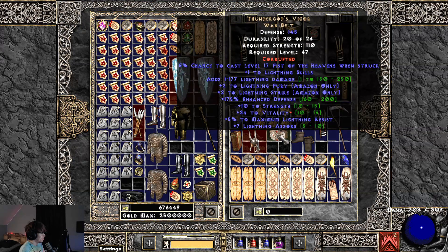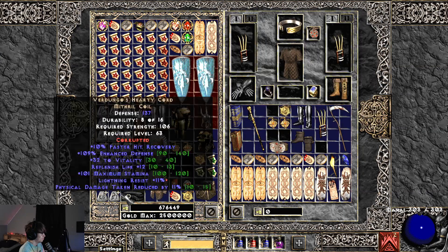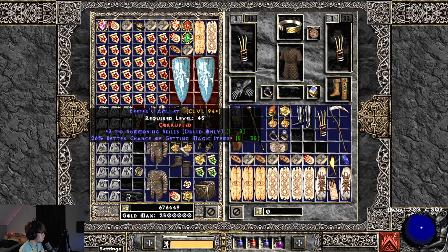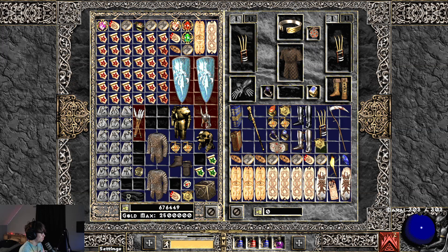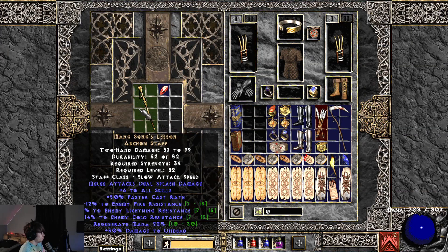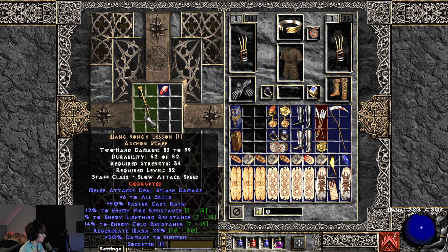Alright, now we're gonna start getting into a little bit bigger items — doing some inventory Tetris here. We have Raven Frost rings, another Raven Frost, Highlords, War Travelers, and Titans. Let's do the Mains lesson — this one could potentially be very good if I get plus one all skills or six sockets on it, so come on RNG. Didn't brick, but one socket — not good. That's sad.